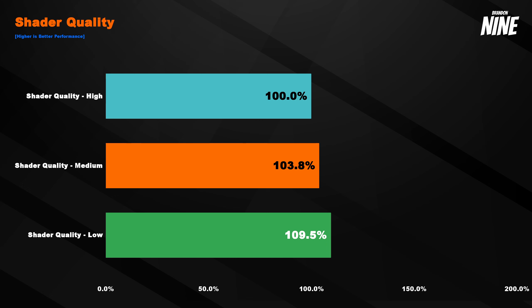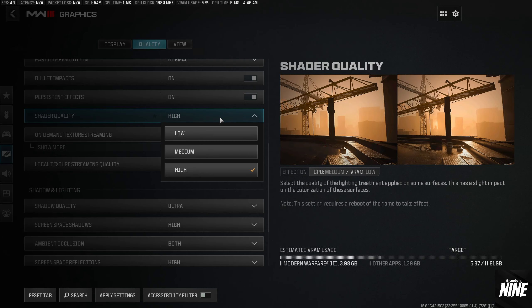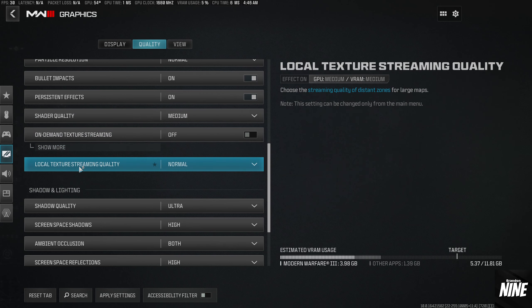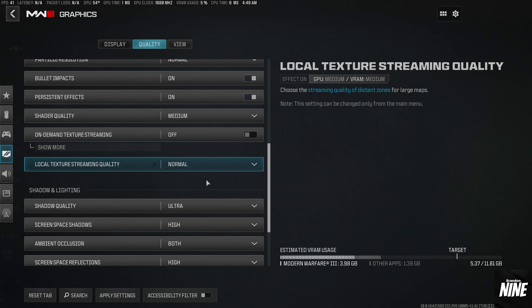Shader quality is pretty linear for both performance and visual clarity. I recommend medium for most people — it gives about a 4% increase in performance without losing too much visual quality compared to going all the way to low. For on-demand texture streaming, I recommend turning that off. Local texture streaming quality shows the same graph, so just leave that on normal or whatever the max is for you.